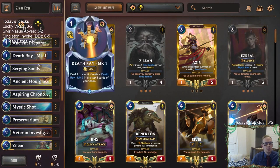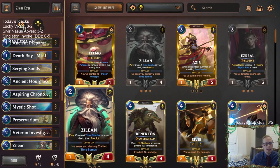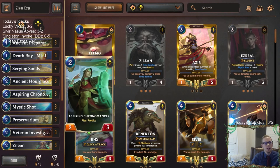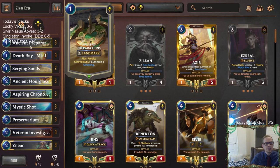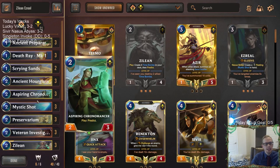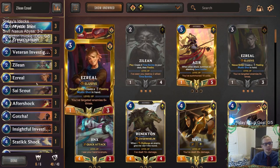There's Preservarium, Veteran Investigator, and Insightful Investigator drawing lots of cards. When you draw a lot of cards, you want cheap cards to empty your hand. And then you have Predict — Ancient Preparations, Aspiring Chronomancer, and of course Zilean. Predict is nice because if you use an MK1 but don't want to draw MK2, or played MK2 and don't want MK3, you can predict and shuffle it away so it doesn't have to be your top card.